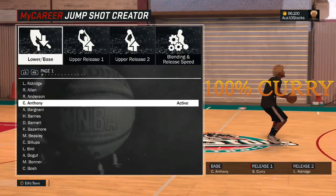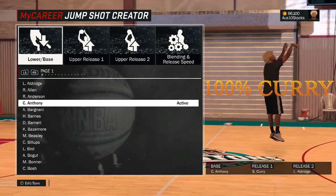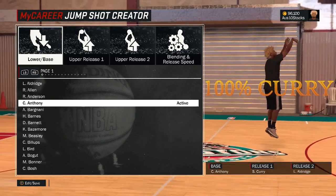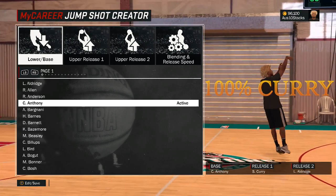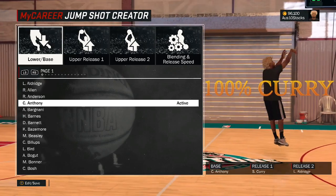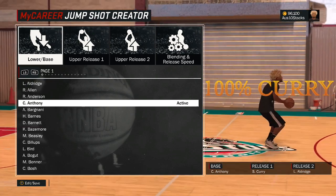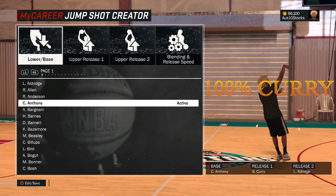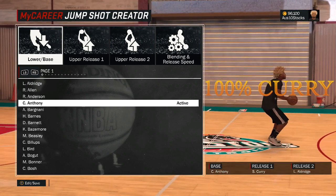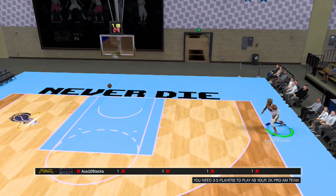The next jumper is my custom jumper. I already put this in another video but I want to make sure y'all really get it. This jumper not only looks like Steph Curry's jumper, it's amazing. It's based on Carmelo Anthony - the release is 100% Curry. Look at how far back he is. This is also a good tell when looking through the menus - look where the player base starts. If they start off inside the line, maybe it's not that good. If they start off outside, maybe they have a chance. Carmelo Anthony's jumper on its own is terrible, but mixed with Steph Curry's release, it's amazing.